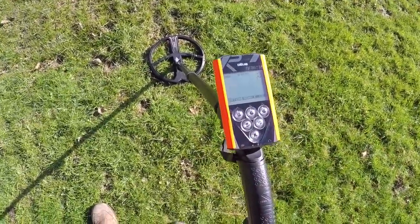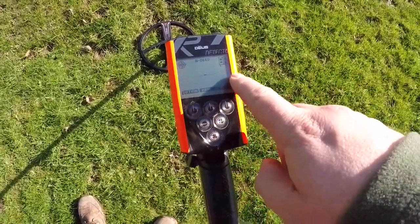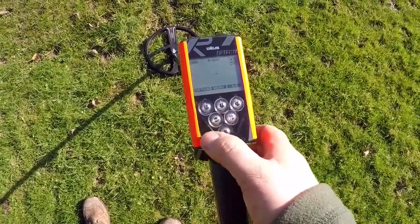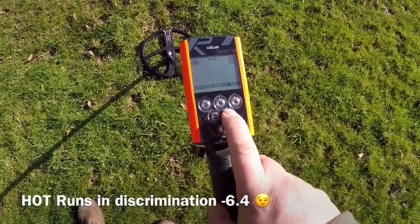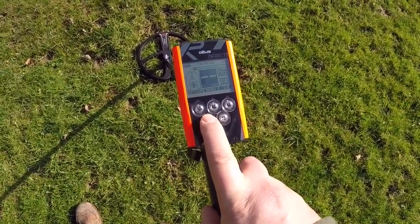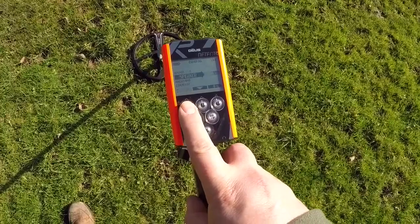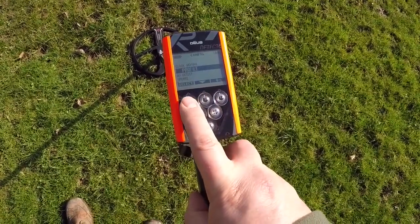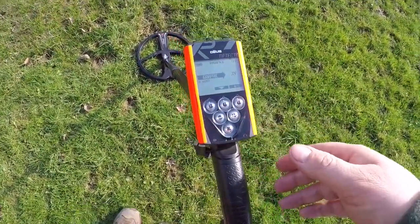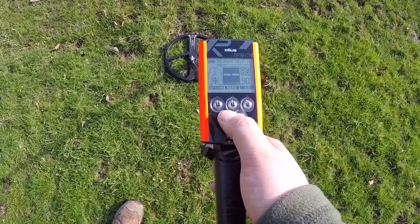Just to let you know — Program 6, which was the relic program, is now called Deep and starts off on the X and Y screen. Program 9 is now the Hot program and also starts on the X and Y screen. You can access the X and Y screen on any program now, which is quite simple. If you go to Options, Configuration, then Profile, you've got the horseshoe there — you can change that to X and Y. It's not hidden away in a secret setting anymore. Basic 2 has gone as well, because that was for goldfield.